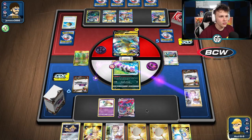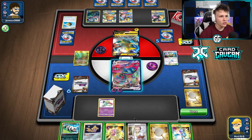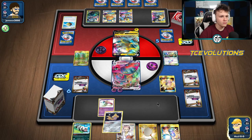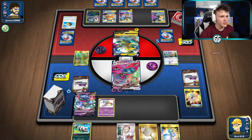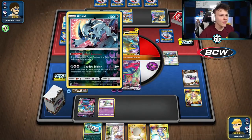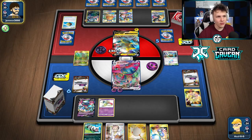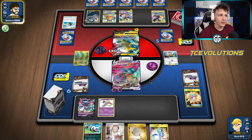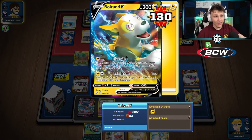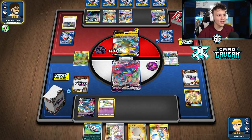Going to use Psychic Recharge on the Dragapult and treasure away this Jirachi to grab another Dragapult. Then Max Phantom — going to dump all five damage on this Absol. The Absol being in play is actually a big liability for Pikarom in this matchup because a one-prizer on the bench means I only have to knock out one Tag Team and one two-prizer and that's game — super big liability for them.